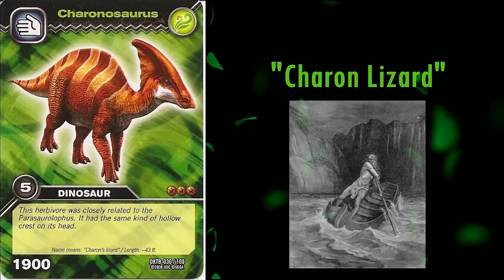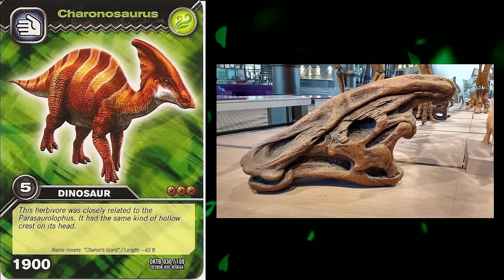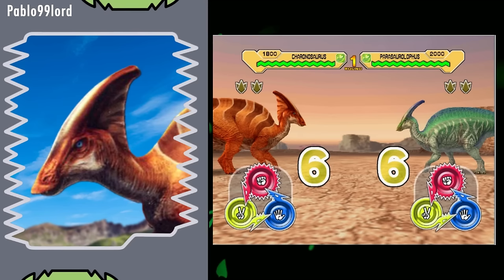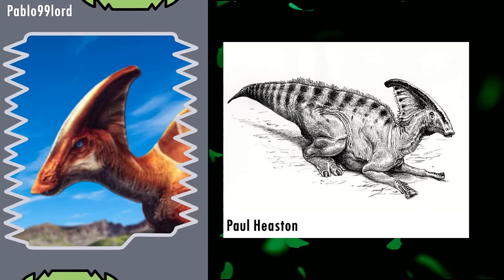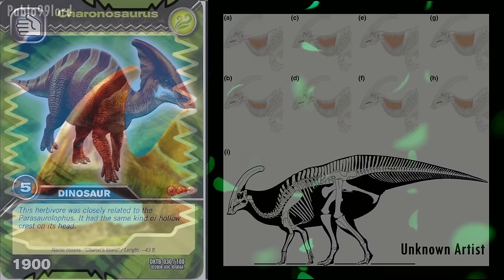Up next, we have Charonosaurus. Its name means Charon Lizard, after the figure from Greek mythology. It lived in China roughly 68 million years ago. As you can probably tell, it was extremely similar to Parasaurolophus, so much so that some researchers consider it an Asian species, Parasaurolophus jiayinensis. As such, the model is almost identical to that of Parasaurolophus, but with a brown colour scheme instead of green, and a speculative skin membrane connecting the crest to the neck. This has been proposed for Parasaurolophus in the past, but the recent interpretation of the neck vertebrae anchoring huge neck muscles has cast doubt on this hypothesis. On the whole, it's about as good as the Parasaurolophus model.